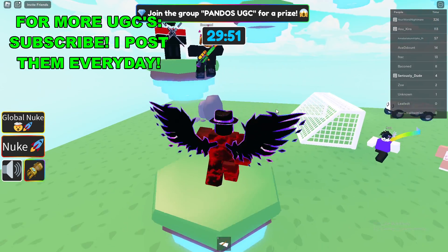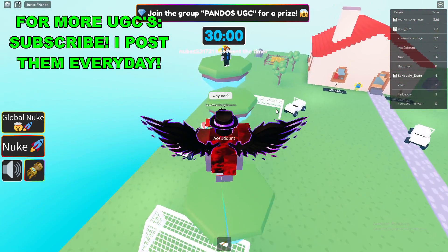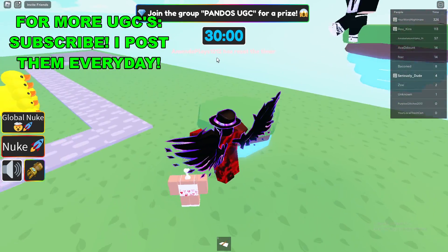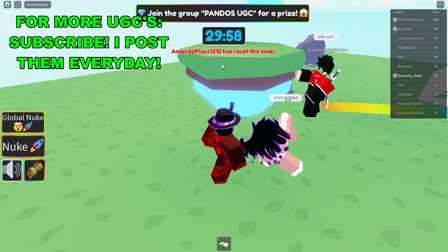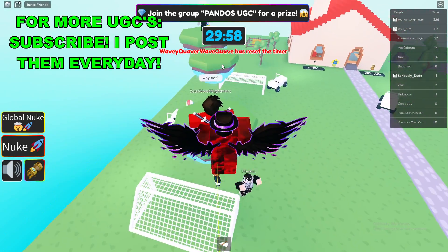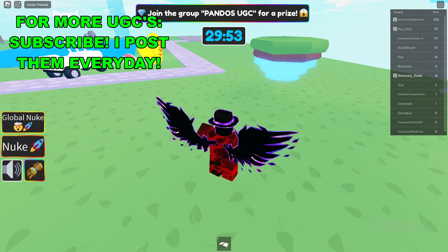Once you're here in the game, basically what you have to do is not talk for 30 minutes. As you can see at the top of your screen, there's a timer. I think you have to join the group as well to actually get it, but basically your entire server has to not talk at all for 30 minutes until the timer hits zero.